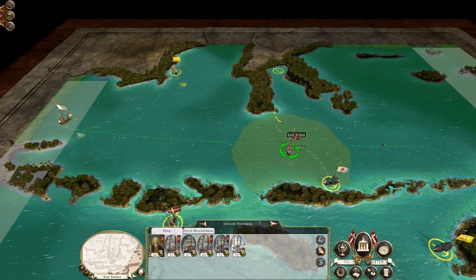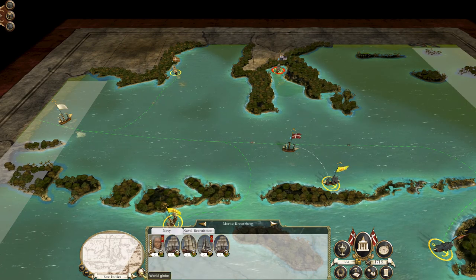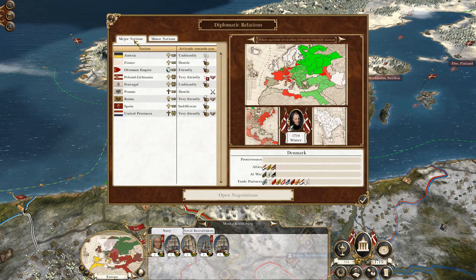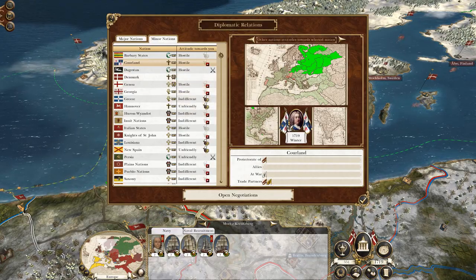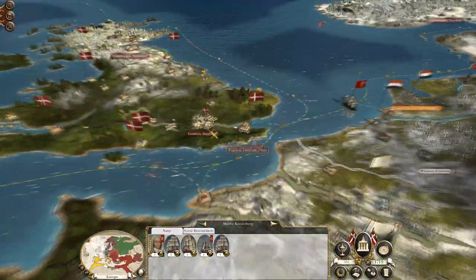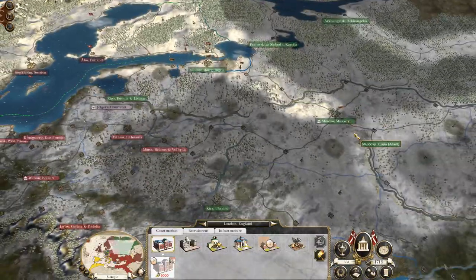Has the Corland stack moved? Nope. There is actually a stack there - maybe when I declare war on Russia they might get involved. Let's have a look at Corland - no protector, protector of Poland. One thing we do want to do is start building another army in England to get ready for the fight against Russia.